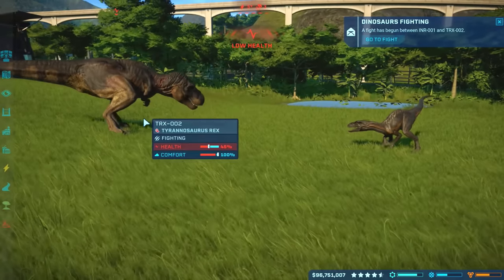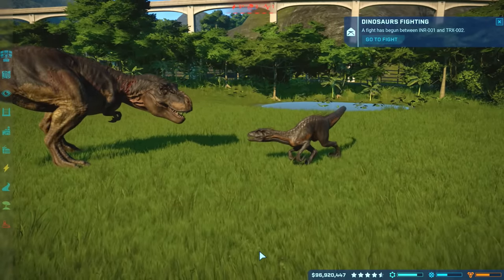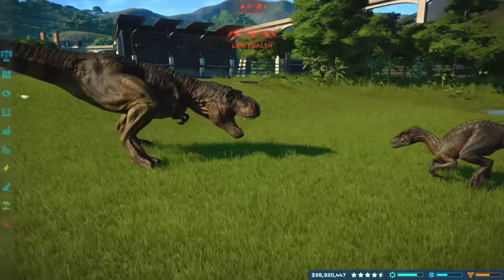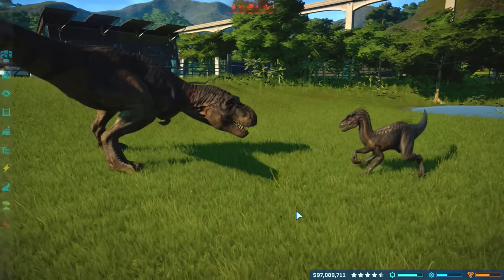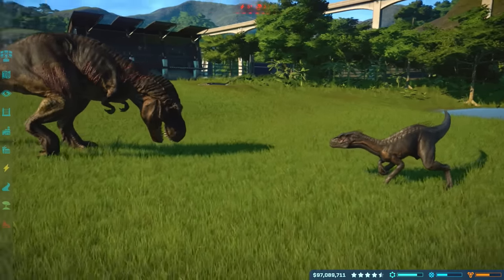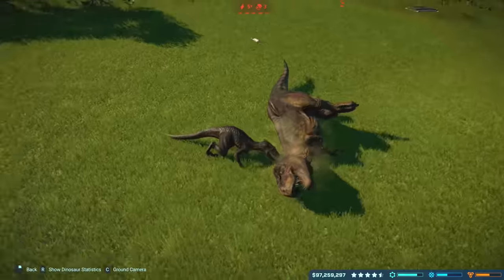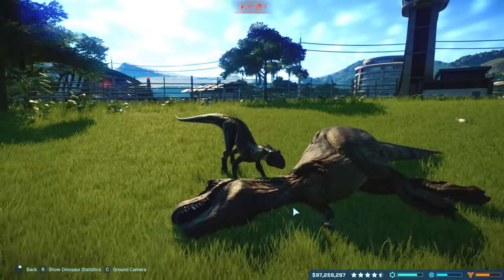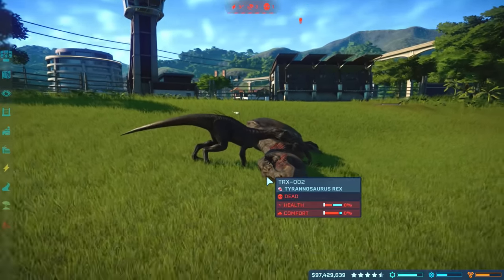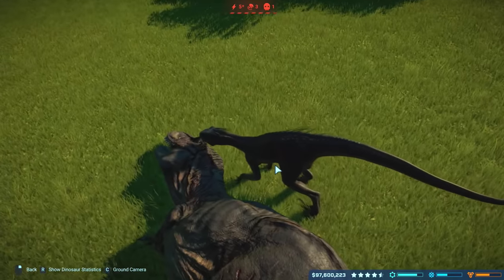Indoraptor — is this the best dinosaur in the game? One more bite and Rexy's done. 1% — two bites, and a genetically superior Rexy is defeated! That was awesome! That was great, oh my God! That looked amazing — it just jumped on it and killed it! Wow! We need to see it take on Indominus Rex now.